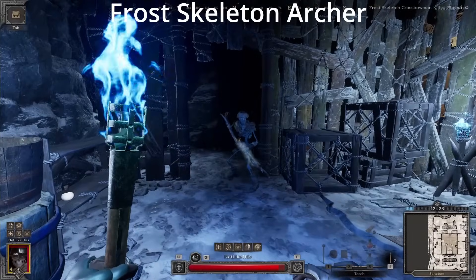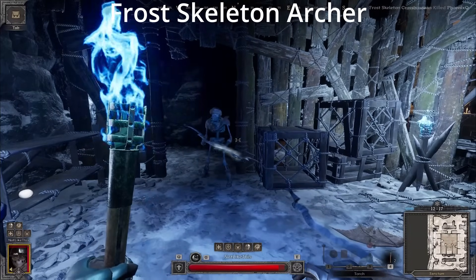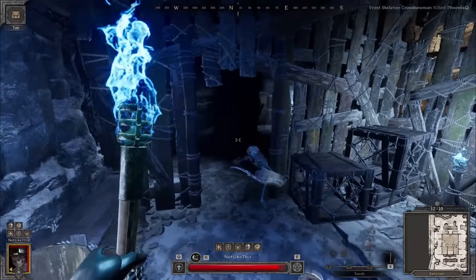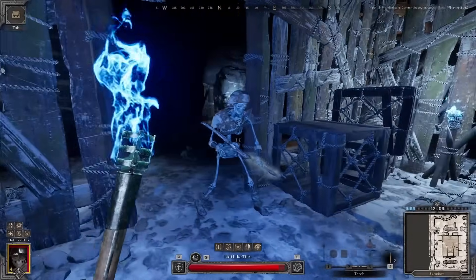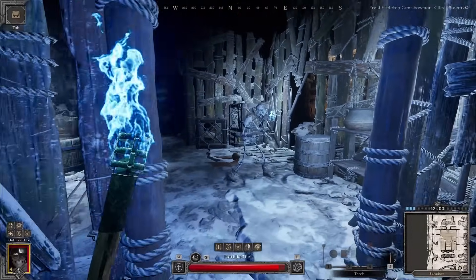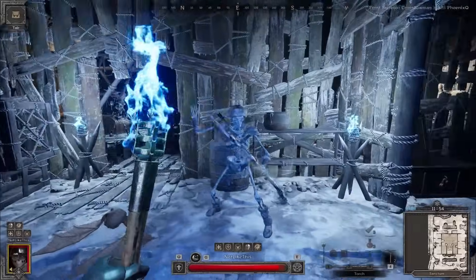Our first enemy is the Frost Skeleton Archer. Compared to his normal Skeleton Archer variant on the Crypts, this guy is upgraded in every way. His first attack is either a single ranged attack or a double ranged attack, just like the Skeleton Archer. His attacks do apply Frostbite. If you are in melee range, he will perform a shove attack, which also applies Frostbite, and it has quite a wide hitbox. If you leave his melee range, he will start shooting again. All of his attacks can be sidestepped or circle strafed.